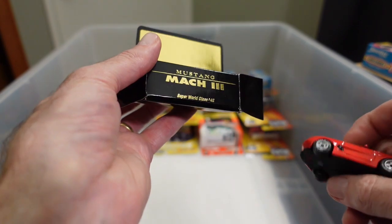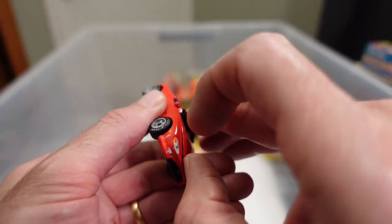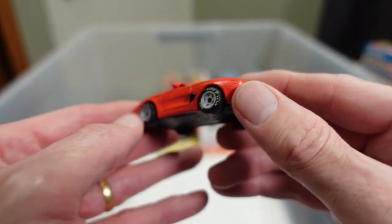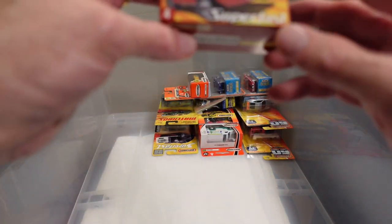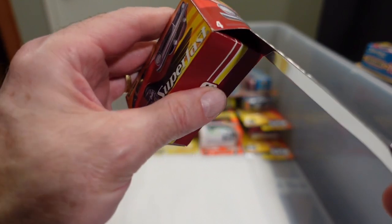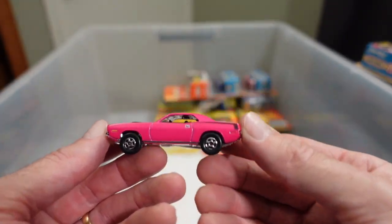Mystery box — this is obviously part of some bigger packaging. The Mustang Mac 3, Super World Class number 42, and that is super ugly. I don't know what they did there. Did they actually come out or is that a concept? Moving right along — you can't win them all. This might have been one of the few I was missing — Plymouth Hemi Cuda of the Superfast series. I laid them all out on the theater room floor a while back.